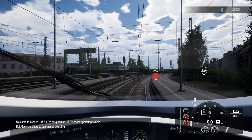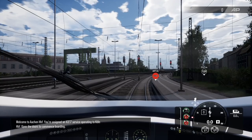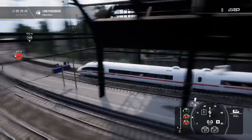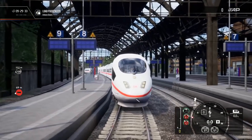Welcome to Aachen HBF. You're assigned the ICE 17 service operating to Köln HBF. Open the doors to commence boarding. We don't have control yet — now we do. Over here are the door controls. Let's take a look at the train first. It looks like a plane, actually — the front of it does.